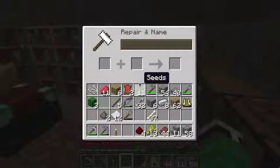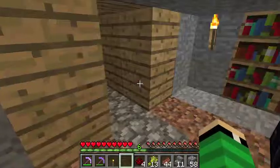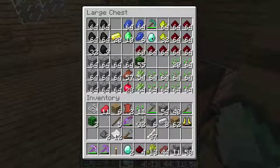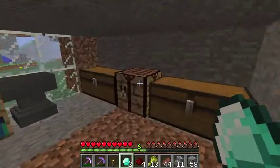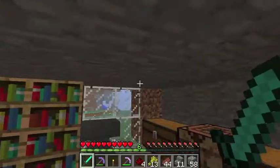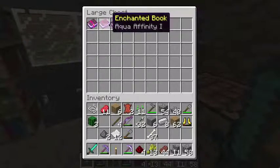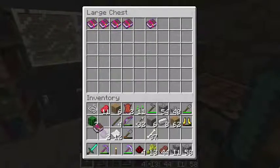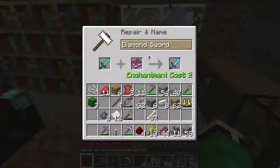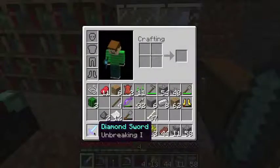So now what the anvil does — I'm in need of a really good diamond sword, so what I'm going to do is take 2 diamonds. There we go, we have a diamond sword — that's the first time making one in the series. I think I want unbreaking, which will make the sword last longer. So if I put this here, then you take the book and put it here, and that will give you the enchantment. So you just take that out, and now I have a diamond sword with unbreaking 1.